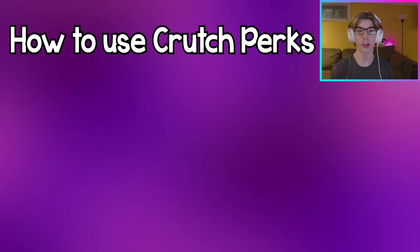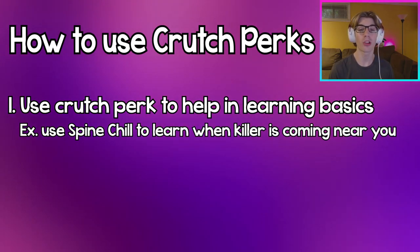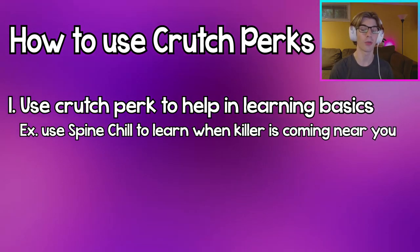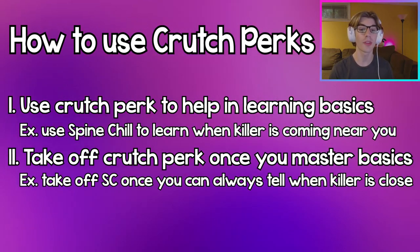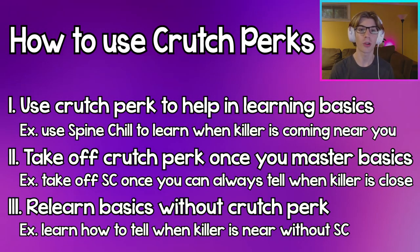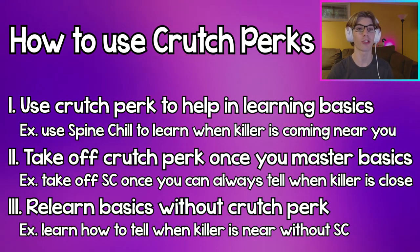That's exactly how you want to use these crutch perks. Once you need to learn how to do a specific thing in DBD, you first want to use one of these crutch perks that helps give you a foundation. For example, if I want to learn when the killer is coming towards me, I'd put on Spine Chill. Once you go into some trials, you eventually learn to really use Spine Chill to identify when the killer is coming at you. But once you master that ability with Spine Chill, you then want to take it off and relearn how to identify the killer without it. You'll struggle a little at first, but you'll learn a lot quicker because you'll already have the foundation that Spine Chill gave you.